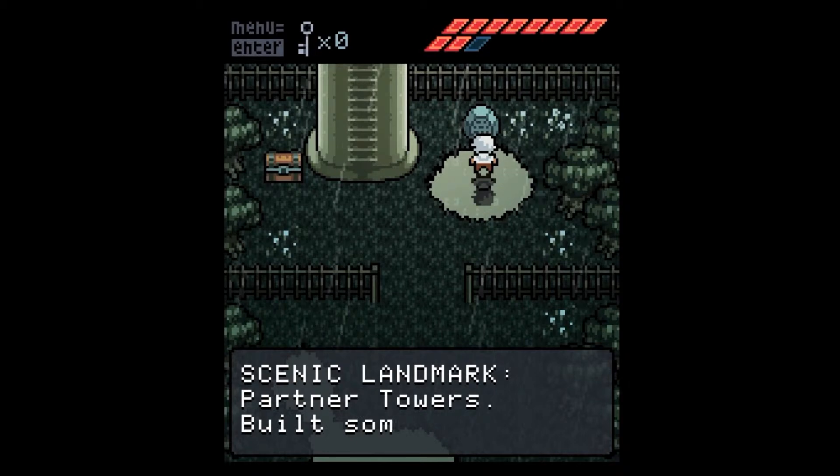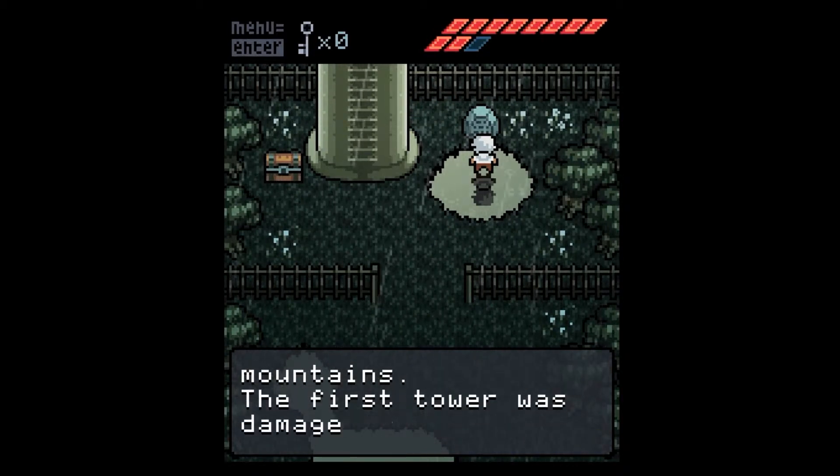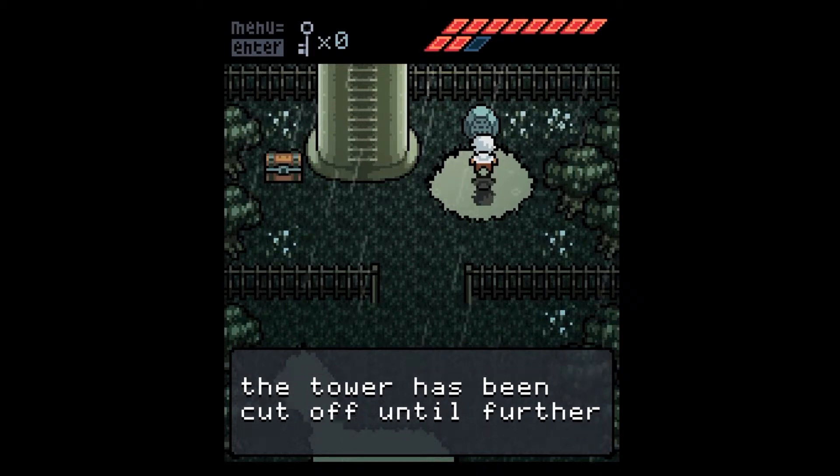What does this sign say? Seemingly in our partner towers, built some time ago. The partner towers were both for distant mountains. The first tower is damaged - it's no purpose, it's not going to still sense the east. Pushing the sky. Do we save the uncertains? The tower is going to be cut off until further.